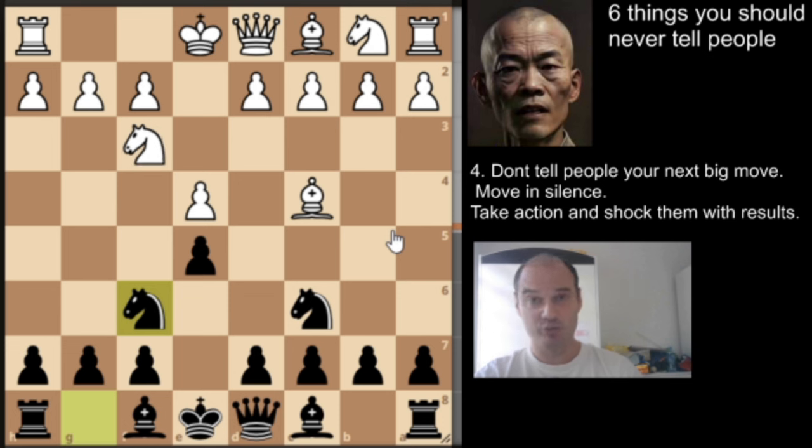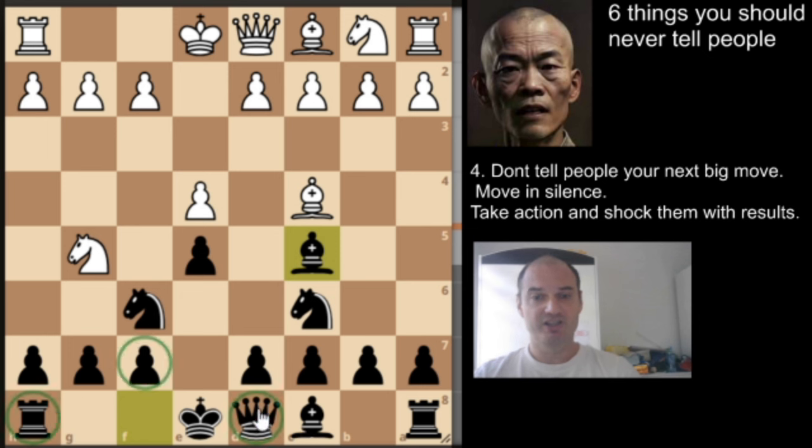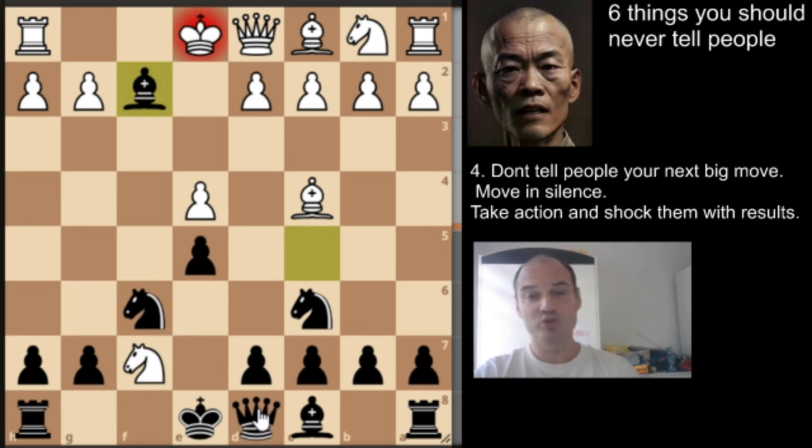Our weapon of choice today is the Trexel Counter Gambit. It starts with bishop to c4, where black can fork us with the knight, forking our queen and rook. We have the move bishop to c2 in response.